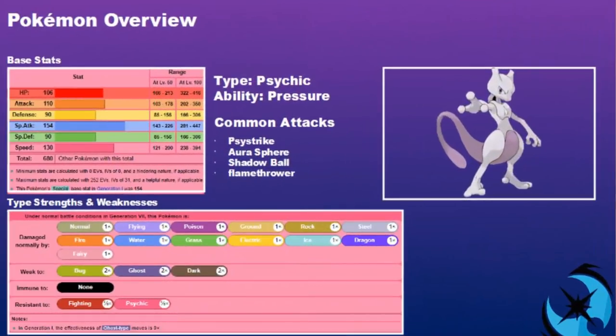Without further ado, let's get into this one. Mewtwo is a psychic type with the ability Pressure — the opponent targeting that pressured Pokemon loses one additional PP on that particular move upon execution of the attack. Common attacks include its signature Psystrike, a base 100 psychic-type attack, Aura Sphere, Shadow Ball, and Flamethrower.